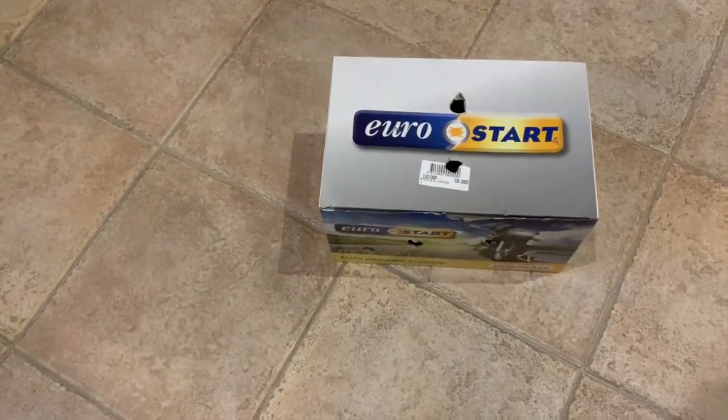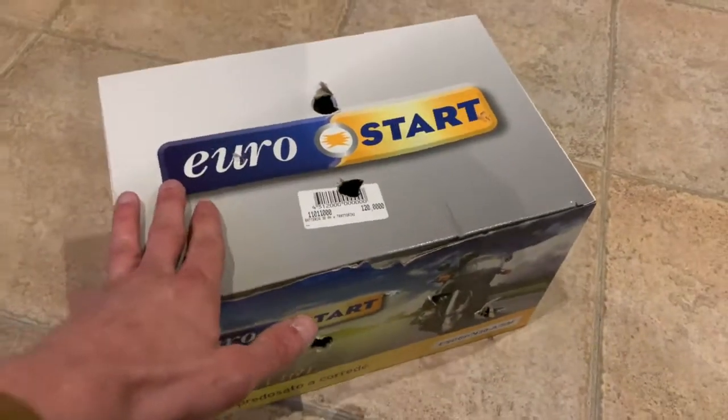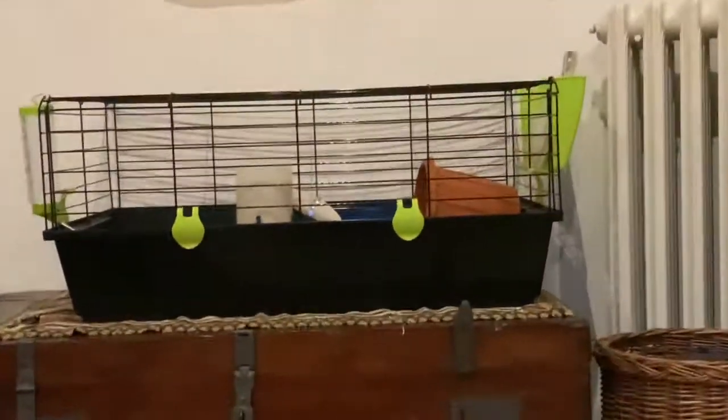Hey guys, so today I just got a new pet — or pets, even multiple. I'm gonna show you guys. Inside this box is what I got, and I'm gonna put them in that cage. The pets I got are quails. I just put them inside the container. I got three of them: one boy, two girls.